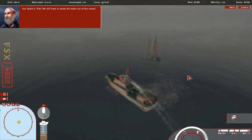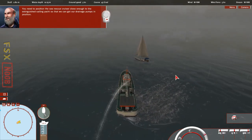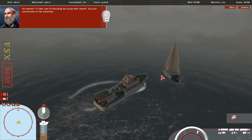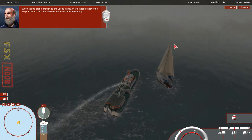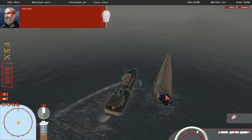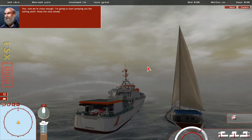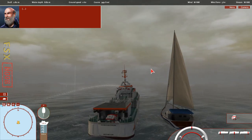You heard it, Pete. We still have to pump the water out of the vessel. You need to position the Sea Rescue Cruiser close enough to the extinguished sailing yacht so that we can get our drainage pumps in position. No worries — I'll take care of mounting the pump later myself. You just concentrate on the maneuver. When you're close enough to the yacht, a button will appear above the ship. Click it. This will activate the transfer of the pump. Yes, now we're close enough. I'm going to start pumping out the sailing yacht. Keep the ship steady.